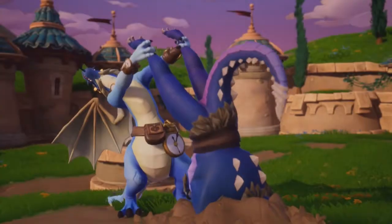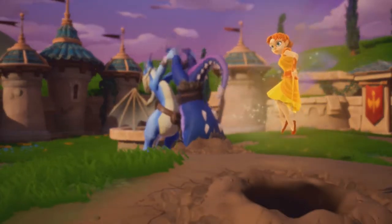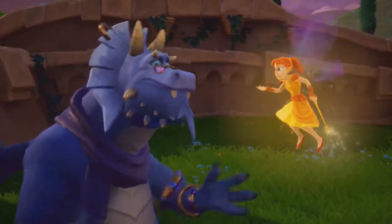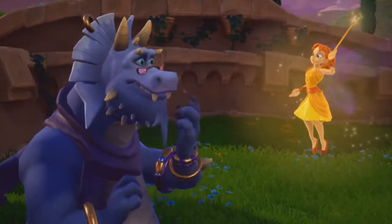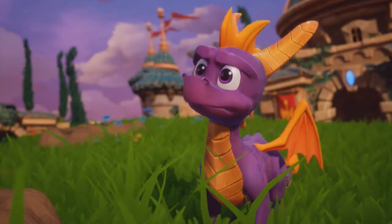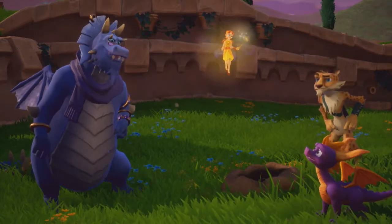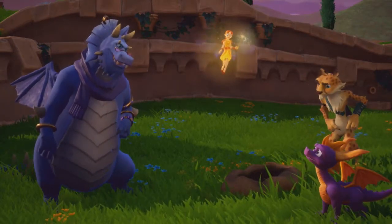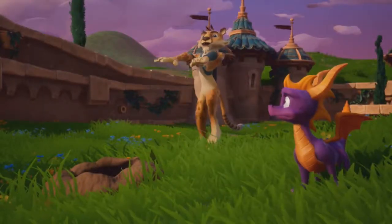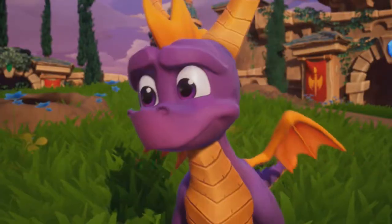This is where the game actually starts picking up with the story. 'Where are the eggs?' 'The holes came out on the other side of the Dragon Worlds. We found some of the eggs but they were too heavy to carry back — the other side of the world, the Forgotten Realms.' 'Spyro, you'll have to go, nobody else can fit down the holes.' 'Yeah, come on, let's go.' Oh geez, Hunter.